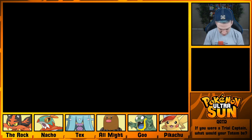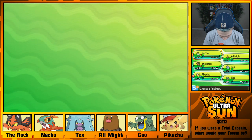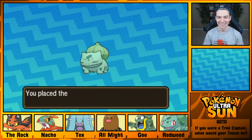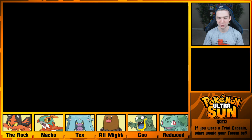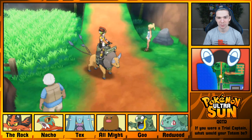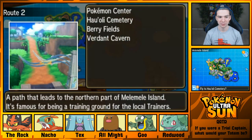We'll add him to the party so he can level up. We'll send Pikachu to the box. We got a Bulbasaur! I don't know if I'll use it on my team, because I already have the Poison-type in Marini. But I'll keep it around — maybe it'll level up. Might get an Ivysaur as well. That'll be cool.